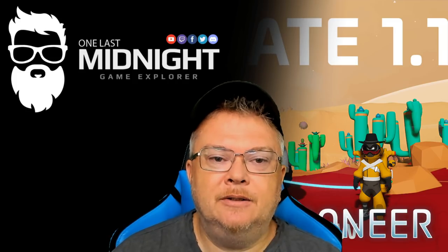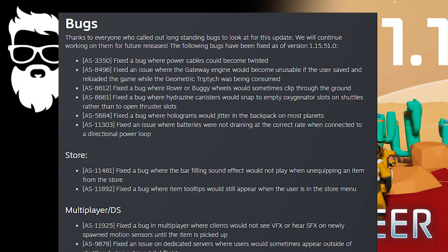There are tons of bugs that were fixed and I'm not going to go through every single one, but I'll point out the noticeable ones. They fixed a bug where power cables would become twisted — you may remember pulling out a power cable and it getting a little twerked. Supposedly that's fixed. They're also claiming they fixed the rover and buggy clipping through the ground, which we'll have to test out. And a defect that was bothering everybody — when you open the backpack to print something, that little hologram on the bottom was jittering around. That bug has now been resolved.